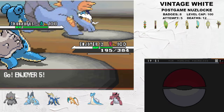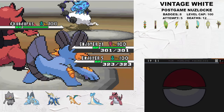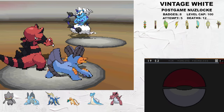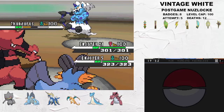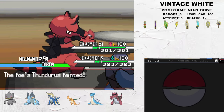Banette gets Prankster Swaggered and subsequently attack boosted. I have a Lum Berry, so the free attack boost sets up a kill on Reuniclus with Night Daze, although it wasn't exactly needed. I then switch to Swampert and Krookodile, who can come in to finish off the Thundurus. Swampert gets Swaggered, and Krookodile can get a nasty Foul Play off, activating the Thundurus's Sitrus Berry. Swampert gets Swaggered once again, but it's to no avail since Thundurus goes down to another Foul Play.